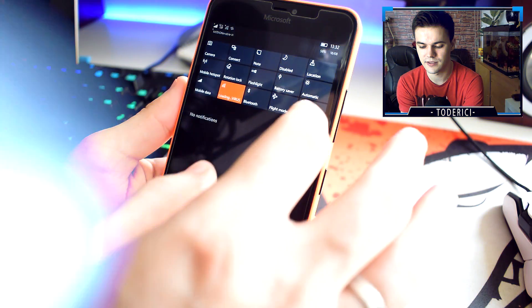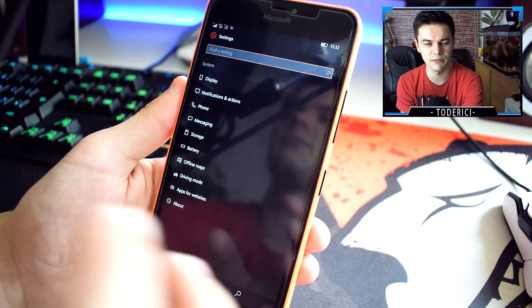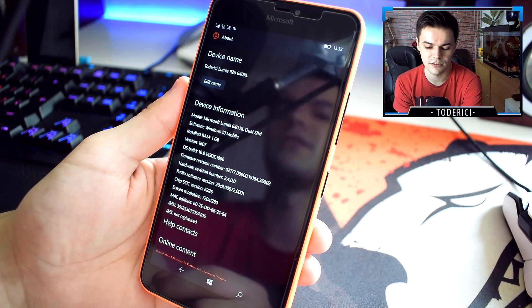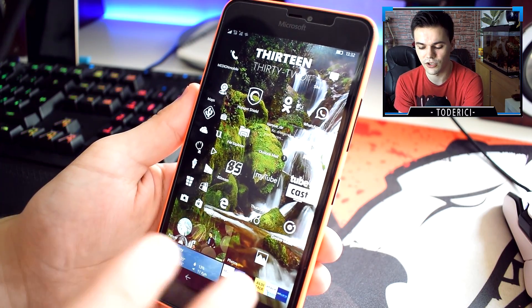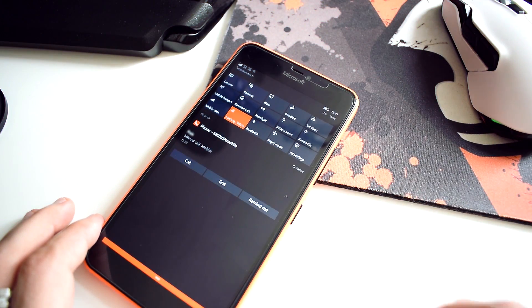Hey, what's up everyone? Welcome back to another video. Today I'm going to show you the first Redstone 2 build. This build actually brings only one new feature, along with some corrections, and also brings bugs. The build number is 14905.1000. The only new feature that this Redstone 2 build got, at least for now, is that when you receive a call or have a missed call, you'll have an option to call back, which wasn't there before.